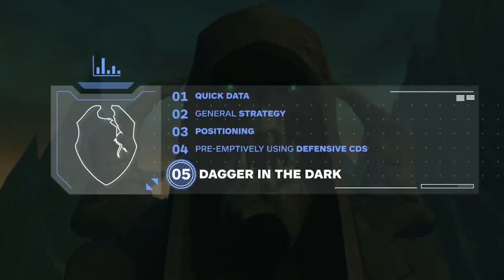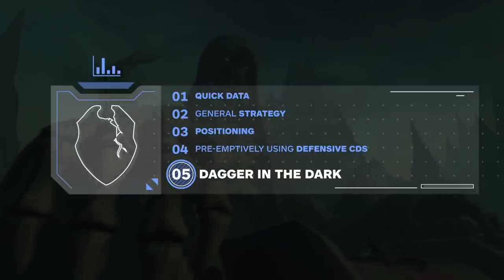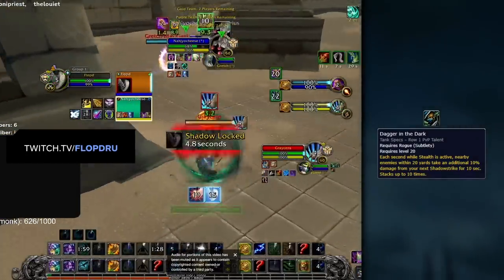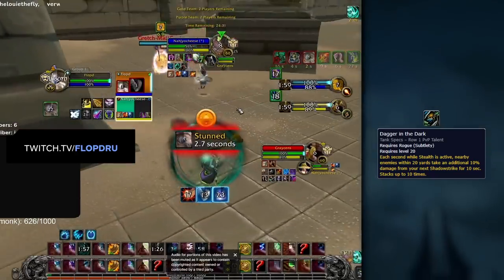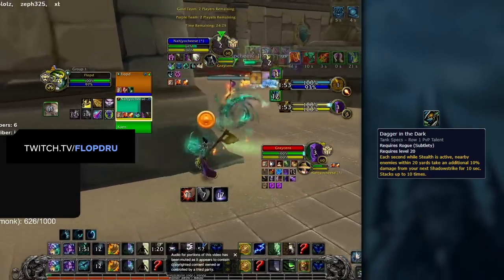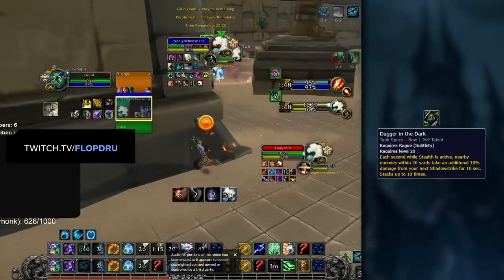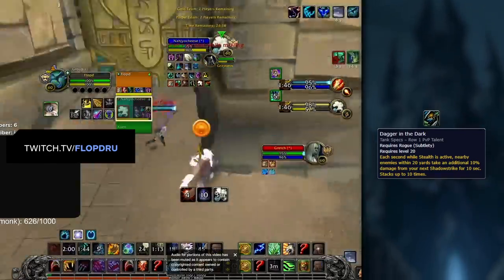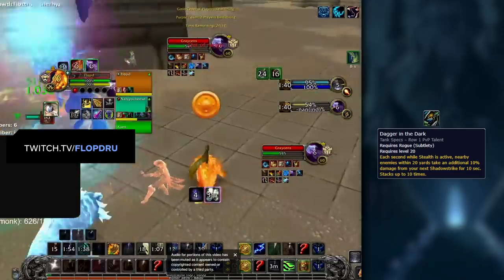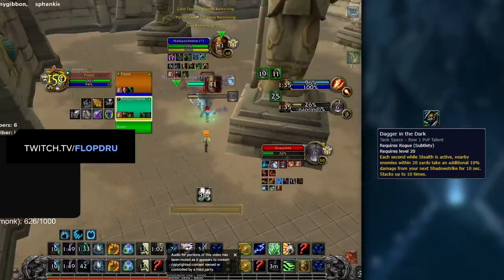Finally, there is one talent that some Rogues use in 2s that has some interesting outplay potential and can be used to predict the Rogue's positioning and openers. Dagger in the Dark is the PvP talent that is often used with Rogue one-shot builds. This talent puts a stacking debuff on targets within 20 yards while the Rogue is stealthed — it will cause targets to take 10% increased damage from the next Shadow Strike, stacking up to 10 times. This talent is useful for tracking the Rogue's location while in stealth: if you see the debuff increasing on yourself, you know the Rogue must be close; if the debuff is falling on you but increasing on your partner, you know the Rogue must be closer to your partner. With this knowledge, you can predict who the Rogue will open on and when they will open.